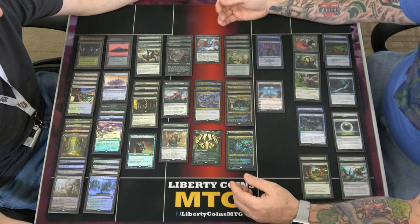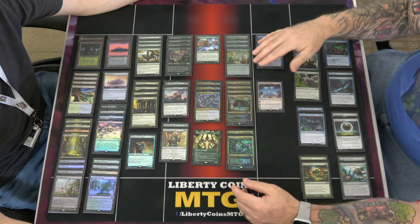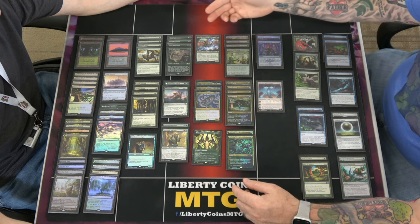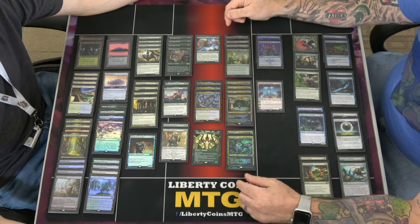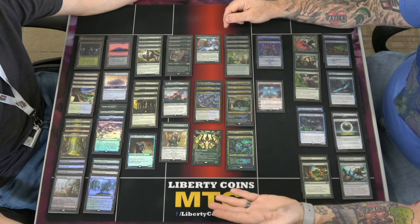I had too many times where the dork just sat there and I couldn't get to the last land I needed to cast anything else big. So I figured this would solve that issue. Ramping a land into play versus a creature that can get removed is more important.